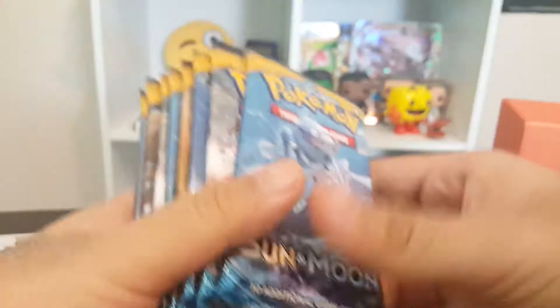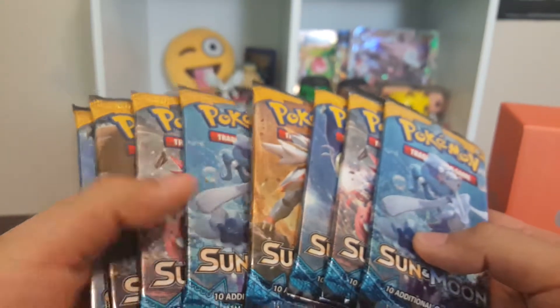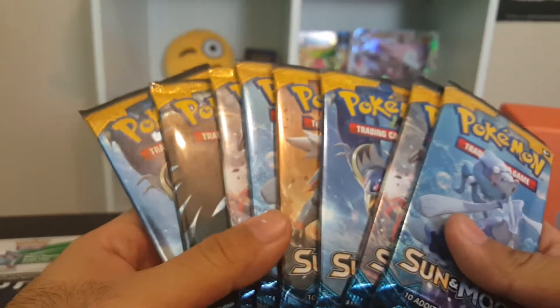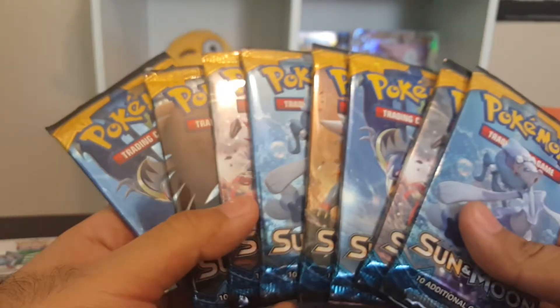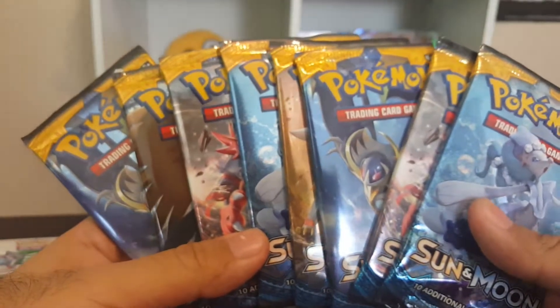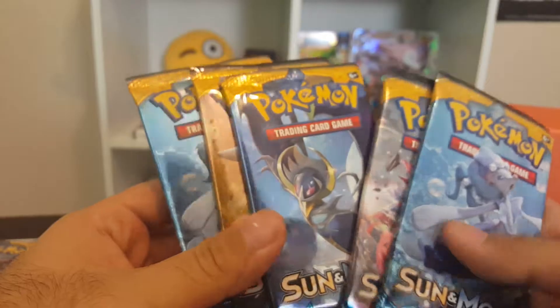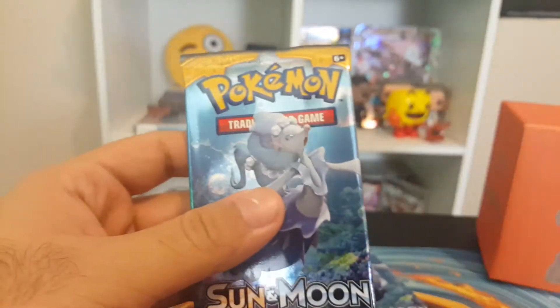So we should have eight packs here — one, two, three, four, five, six, seven, eight. Eight packs, Sun and Moon. Since I actually bought this with my own money, I'll open five and Robbie gets three. Yeah, I'll give him the last three — I get these first five. Go from left to right.